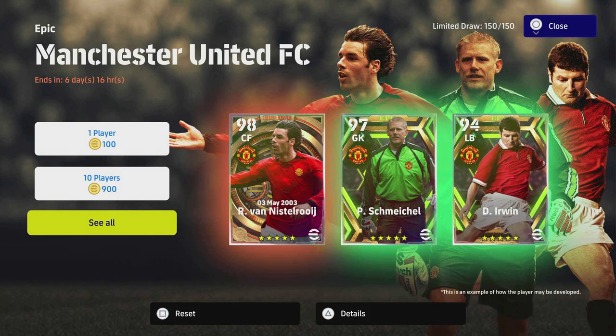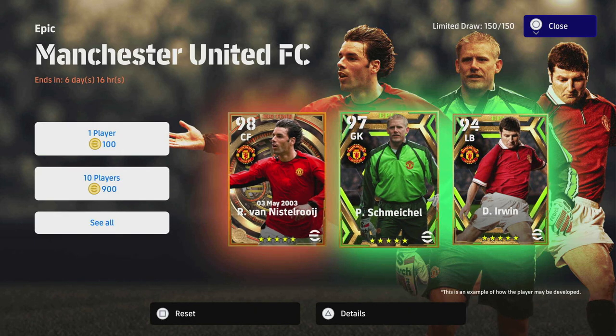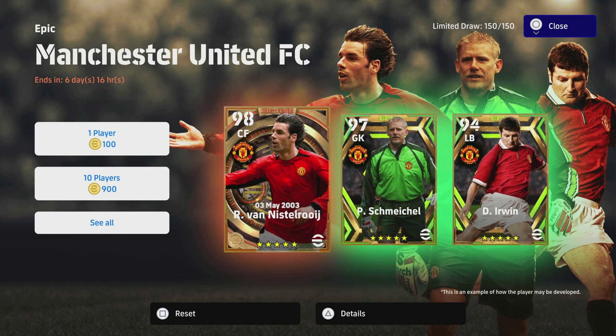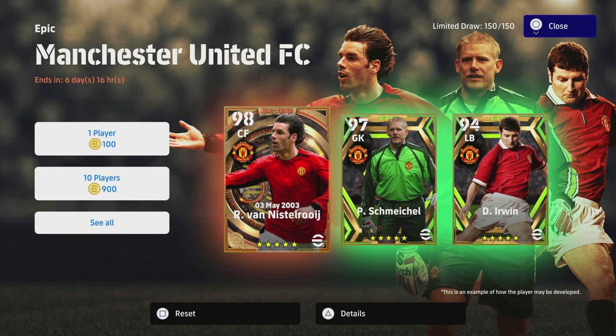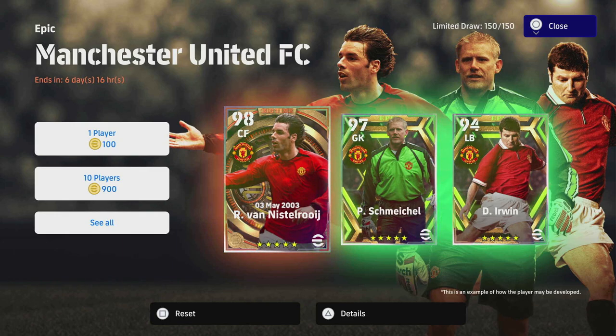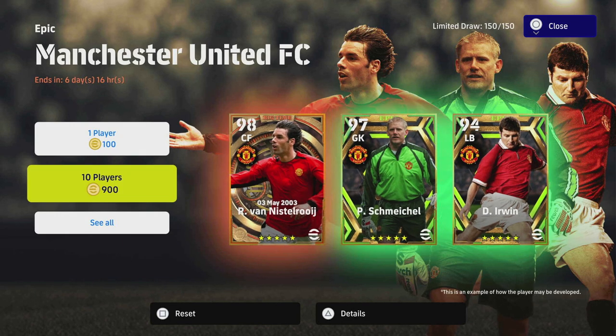You've got Van Nistelrooy, Peter Schmeichel, and Dennis Irwin. I definitely would like any of the three — I think they're extremely good players. I am a United fan so maybe I'm a bit biased, but I do think these three are better than the Arsenal pack. If you missed my Arsenal review of Petit, Wilshere and Seaman, check that out to compare. I definitely think this Manchester United pack has got more end-game squad-based players.